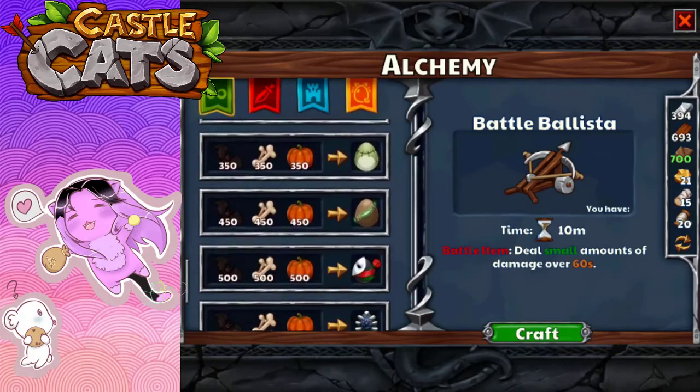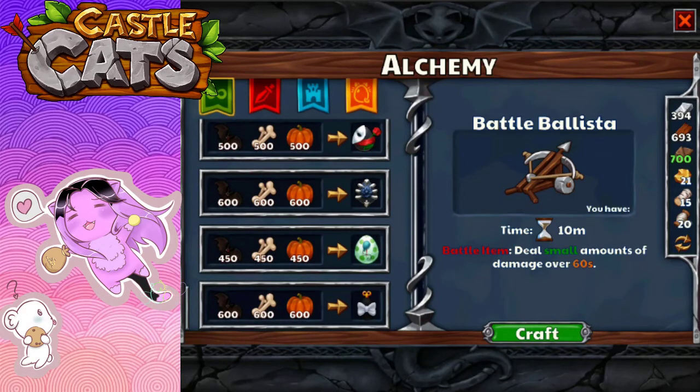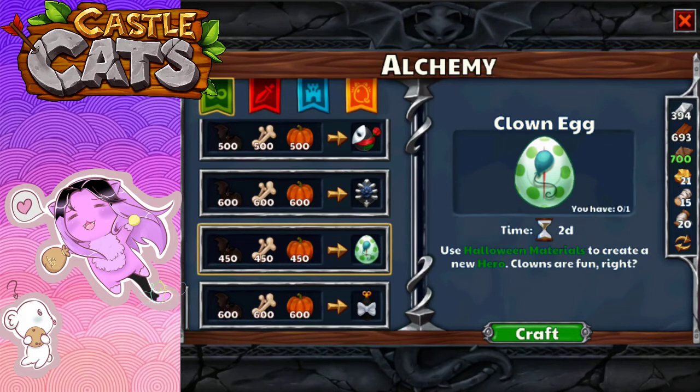In the Halloween event, we had already opened all of the Halloween event eggs. I did a video and said it was all the eggs, but now there's more eggs. And now we have the clown egg, which says use Halloween materials to create a new hero.